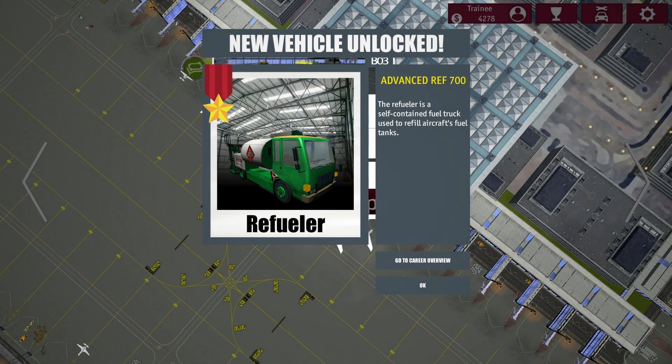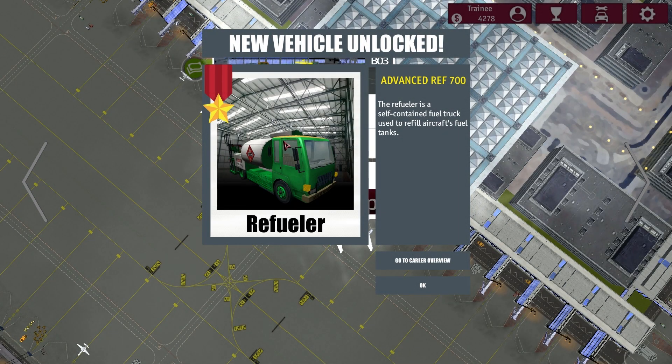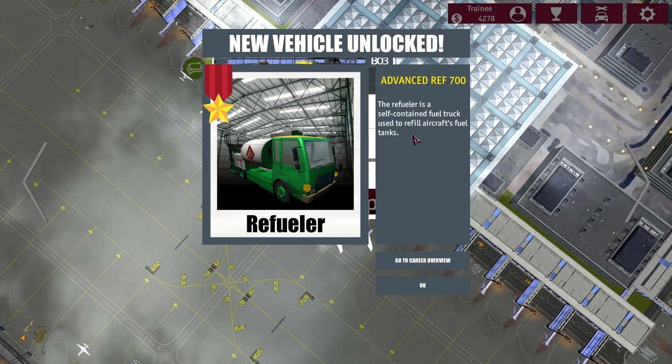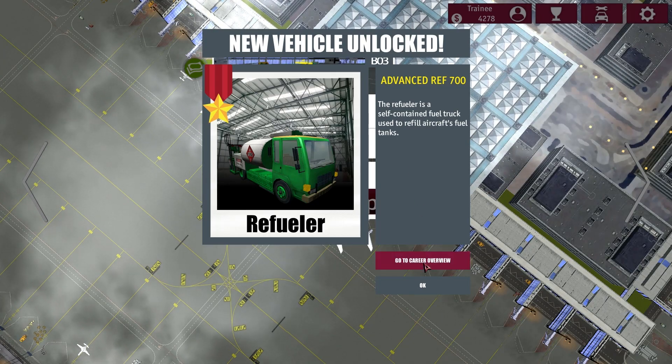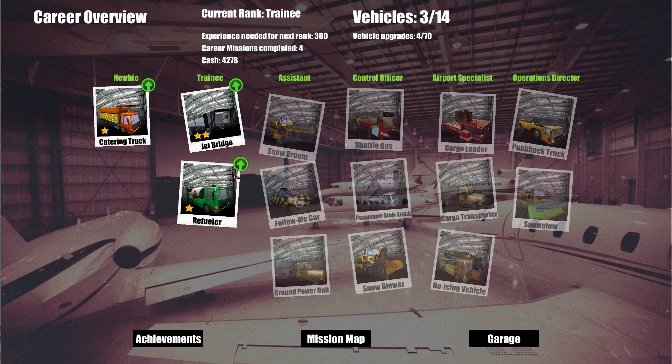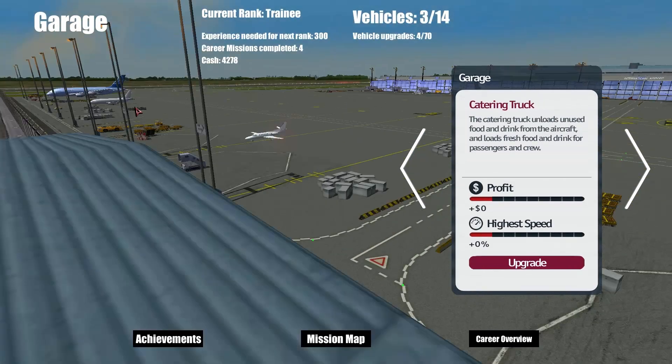New vehicle unlocked: Refueler! The refueler is a self-contained fuel truck used to refill aircraft fuel tanks. Career overview — and we can upgrade. We have quite some money. Catering truck at highest speed — they're getting faster over time, and giving more profit.